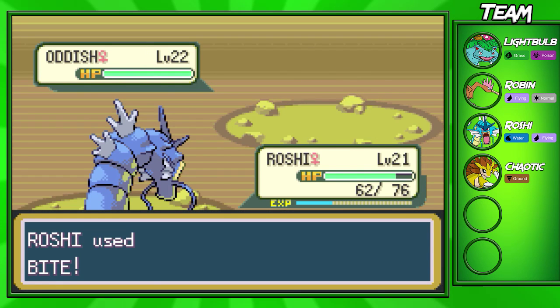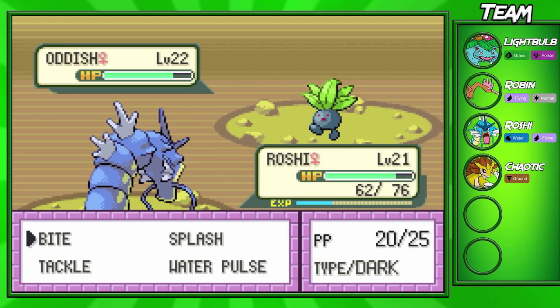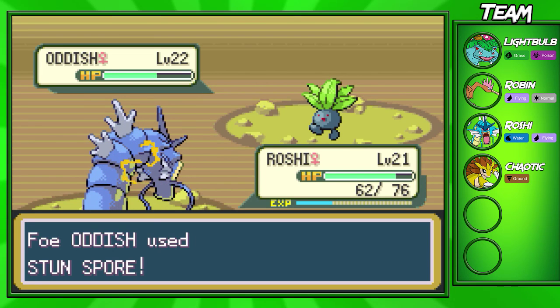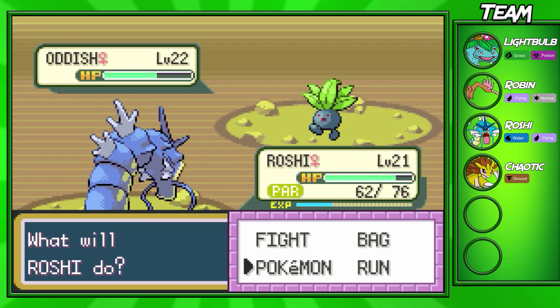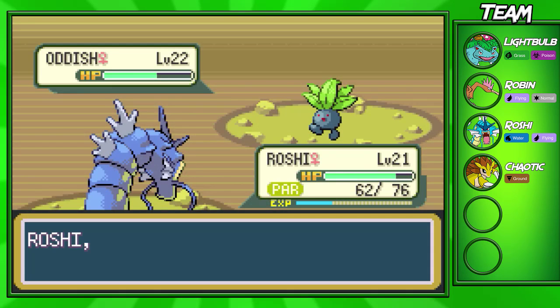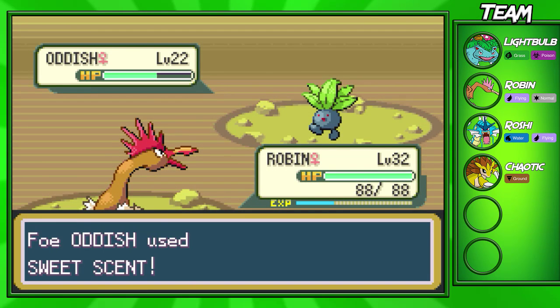And then hopefully make it through. Bite's going to do a pretty decent amount. We're going to get a Flinch right off the bat, which is nice. Hopefully this Oddish doesn't have StunSpore — of course it does. Well, we're going to switch out. The only reason is because StunSpore definitely outspeeds us now, and I don't want to deal with paralysis anymore. So we're just going to switch into Robin and take this thing out swiftly and easily.